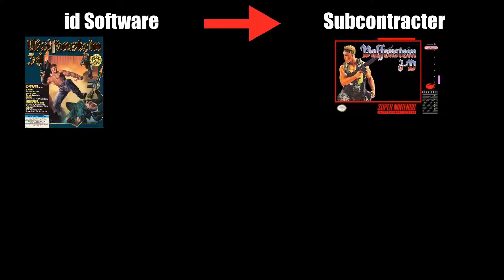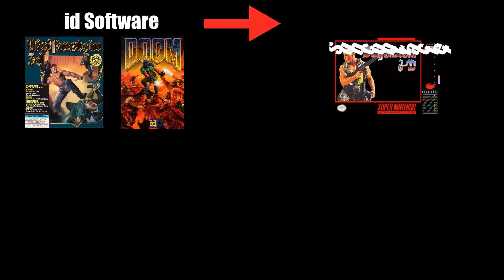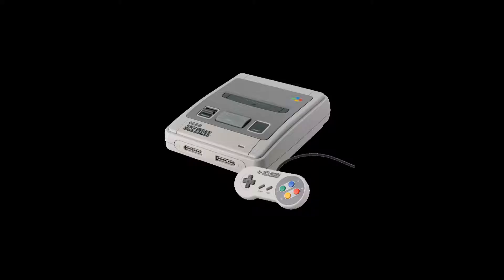After landing the contract to port Wolfenstein 3D to the SNES, id Software then subcontracted the job out to an external developer, like the majority of the other ports of the game, while they worked on their next title, Doom. However, less than 2 months before they were supposed to deliver the final build to publisher Imagineer, the developer had not only failed to give them anything substantial, but seemed to drop off the planet and go MIA, unable to be contacted at all. So the team at id needed to immediately halt their work on Doom and tackle the port themselves. They discovered pretty quickly that SNES hardware didn't have enough grunt to use raycasting like the PC version did — at least not with a playable framerate.